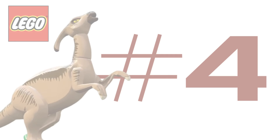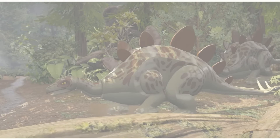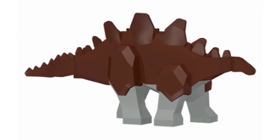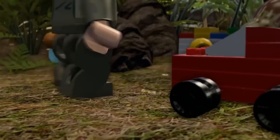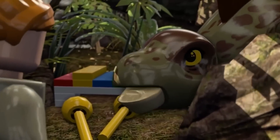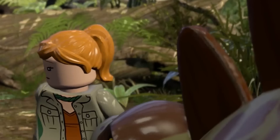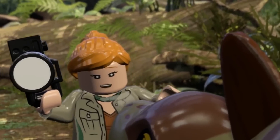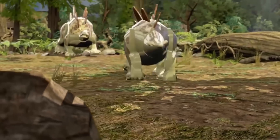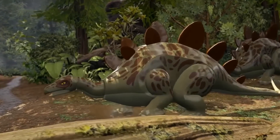Coming in at fourth place, we have the Stegosaurus. This dinosaur is just a classic and it was actually one of the original LEGO dinosaurs back in the 2000s to ever come out, and I can't believe we haven't gotten a modern version of it. After all, there was such a great scene in The Lost World with the Stegosaurus that's really iconic and memorable from that movie. In fact, we haven't gotten any LEGO sets from The Lost World movie and, in my opinion, we need some. Wouldn't that RV have been amazing, and what dinosaur would go perfect from that movie? A Stegosaurus.